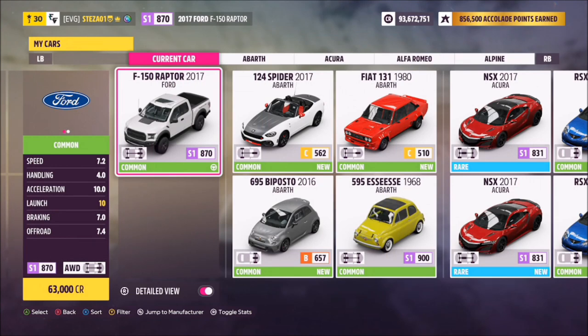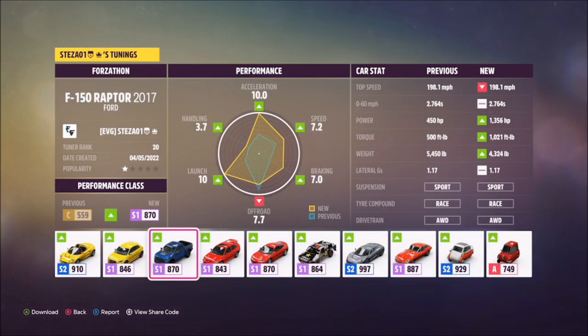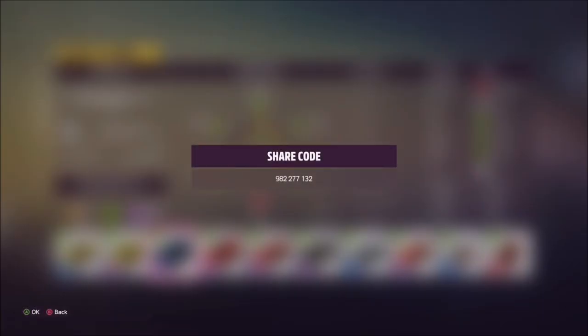I went for the 2017 F-150 Raptor, as I assume most of you will probably own this one. If you don't, it's only 63,000 credits from the auto show, so relatively cheap. I've also created a tune for you guys to use — the Forzathon share code is 982 277 132 — and hopefully that should help you out a bit.